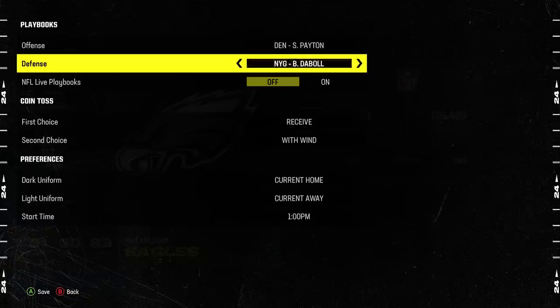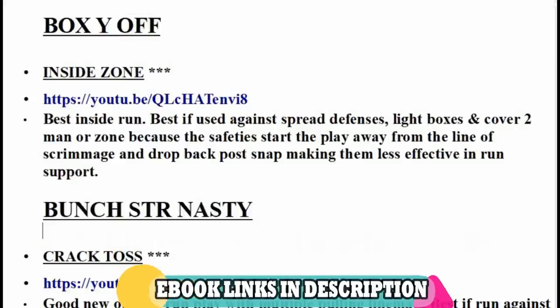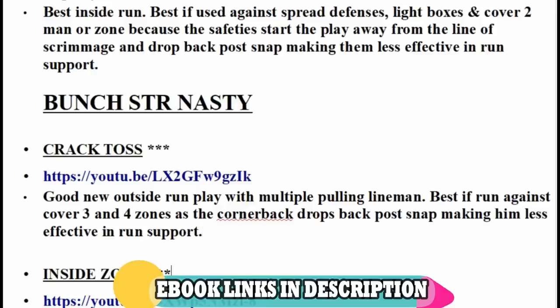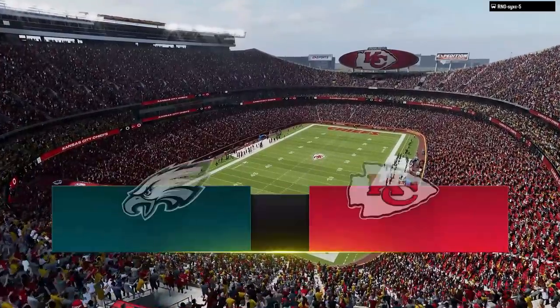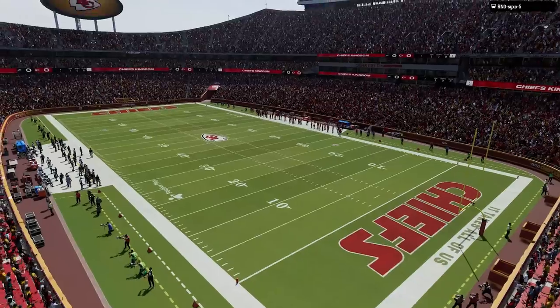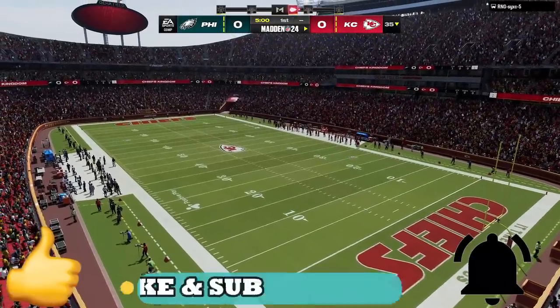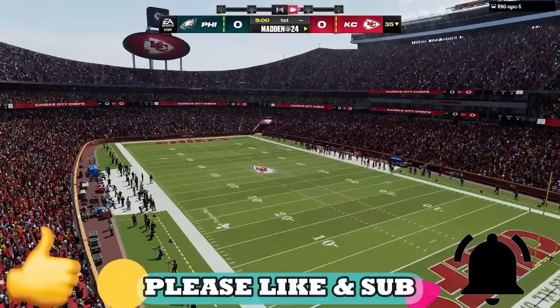The plays from today's video can be found on my Denver Broncos offense and Las Vegas Raiders defensive ebooks. You can download these or any of my ebooks instantly by clicking the links in the description or the top pinned comment. In today's gameplay, we have a rematch of last year's Super Bowl against what might be the best team to use in Madden 24. If you're enjoying the content, please subscribe, hit the like button, and let me know in the comments — it really helps out the channel and I appreciate all the support.